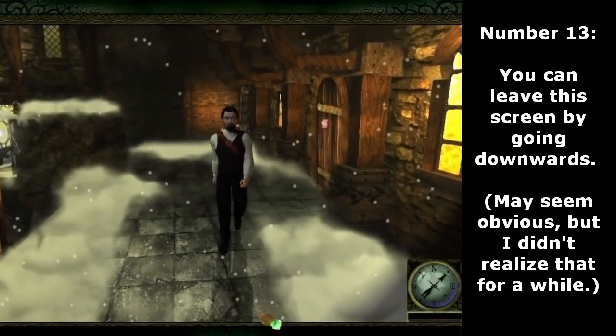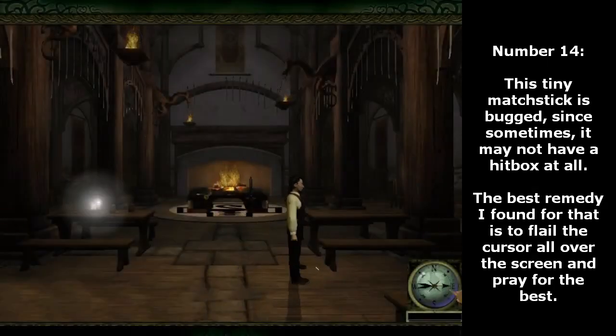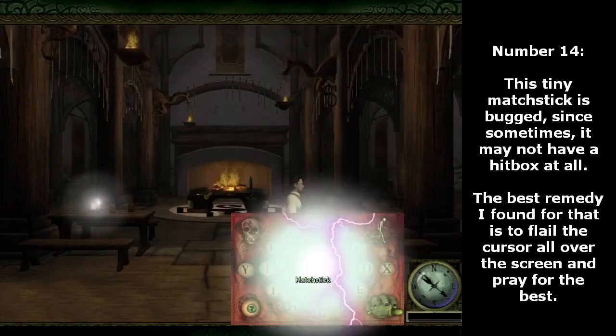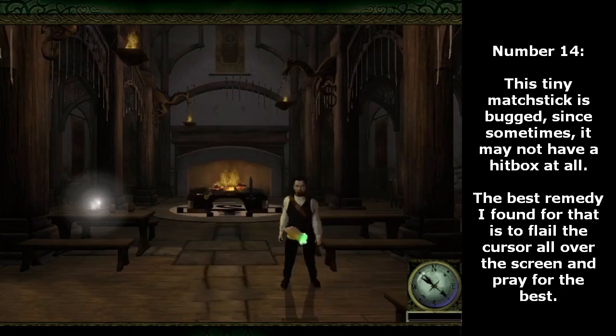Number 13. You can leave this screen by going downwards. Number 14. This tiny matchstick is bugged, since sometimes it may not have a hitbox at all. The best remedy I found for that is to flail the cursor all over the screen and pray for the best.